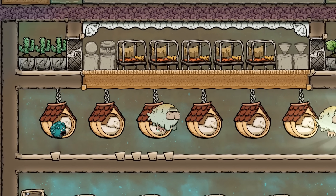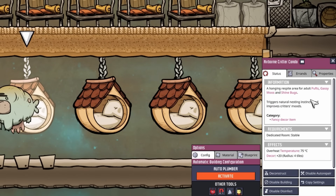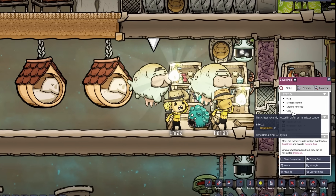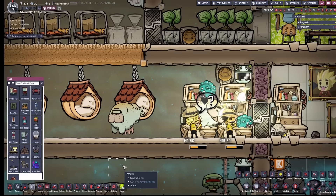They added a new airborne critter condo building, giving a relaxation area for your adult puffs, gassy mooes, and shine bugs. It has a decor of plus 20 in a radius of 4 tiles. Similar to the critter condos, it will give a cozy plus 1 happiness bonus to your critter.